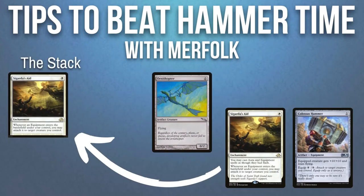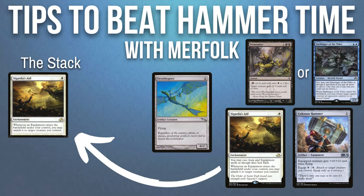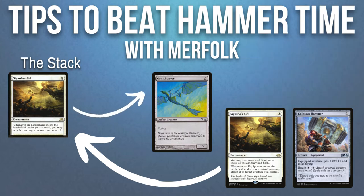A good way to nullify a Colossus Hammer being equipped onto a creature with Sigarda's Aid is with Dismember or a bounce effect. When Sigarda's Aid triggers once the Hammer enters the battlefield, you can respond.